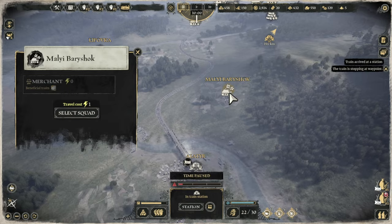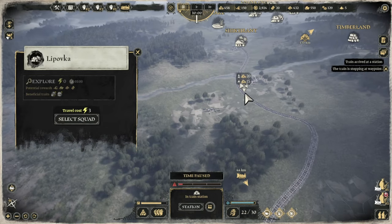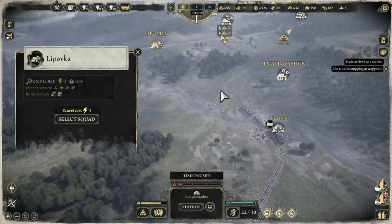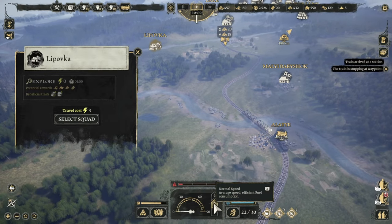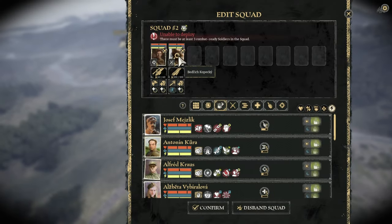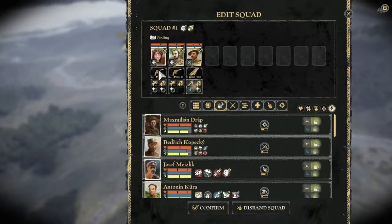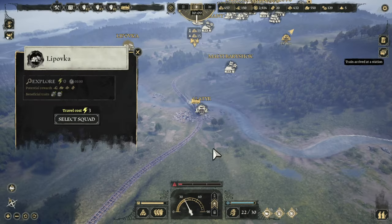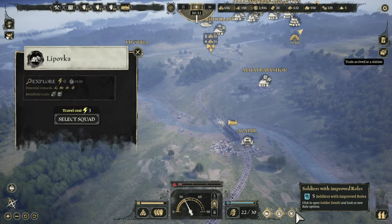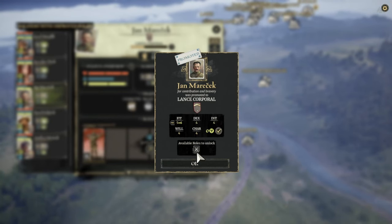I'm going to skip that because that's just a merchant. But I will stop here. Squads - let's disband that squad. Let's also disband that, don't need that. I've got some improved ranks though. He's a rifle man - he is also a rifle man.